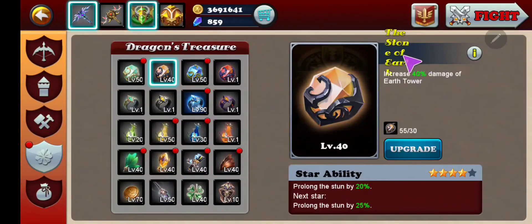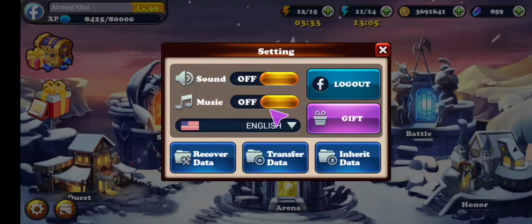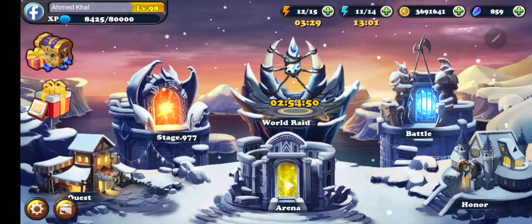Today I'm going to be upgrading the Stone of Earth. Currently I'm at four stars and my prolonging stun is at 25%. Each star goes up by 5%, so the next star when I upgrade I should have 30%. As usual, I'm going to show you the difference before and after. First let me turn off the music and sound because I find it very annoying.